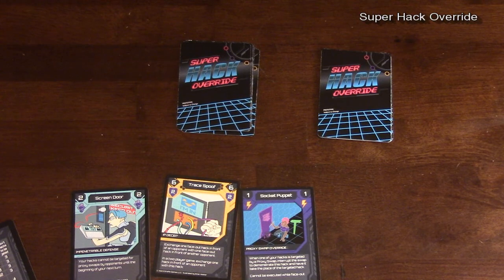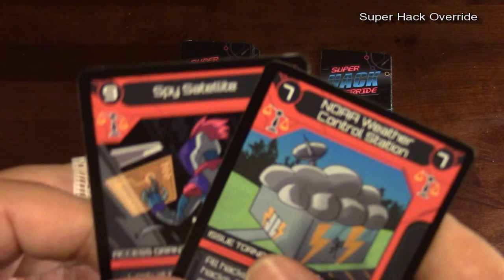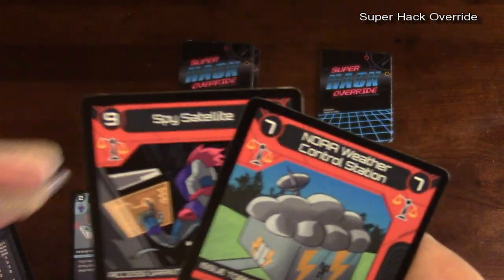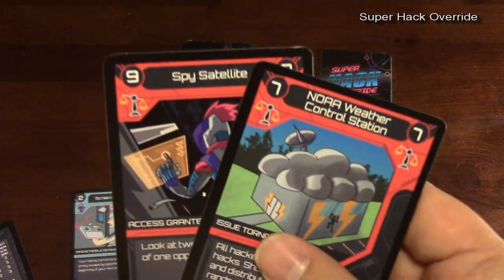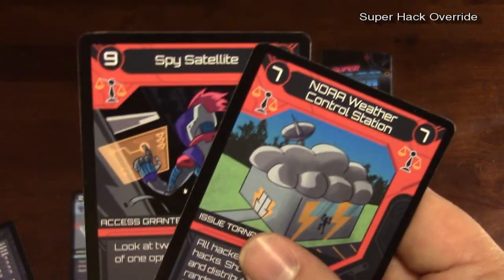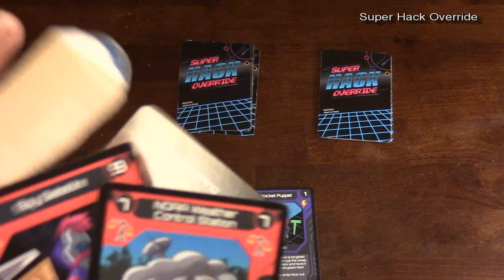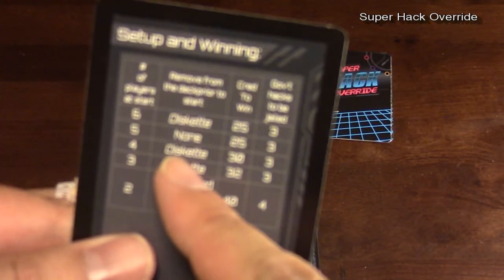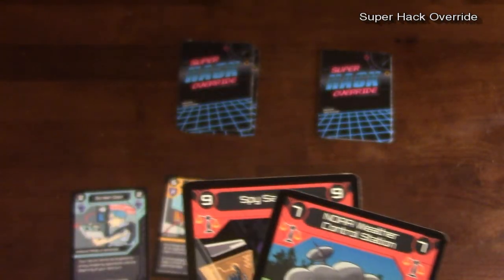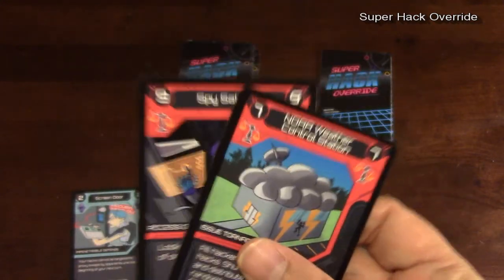The other way to be eliminated from the game involves these government hacks. Government hacks are really lucrative — they are worth a lot more points than the other hacks in the game. The problem is, once you get a certain amount of them, you go to hacker jail, and nobody wants to go to hacker jail. In a three-player game, if you get three government hacks, the government traces you and you go to hacker jail — then you are out of the game.